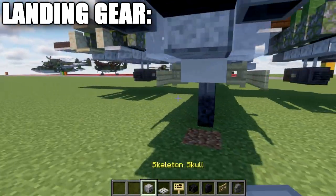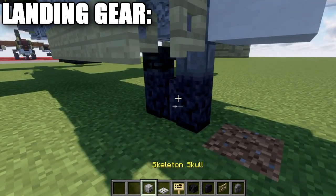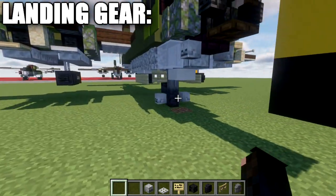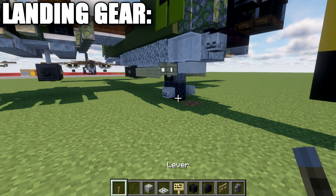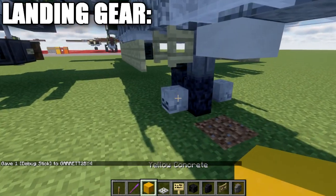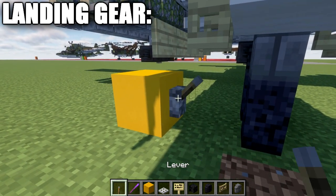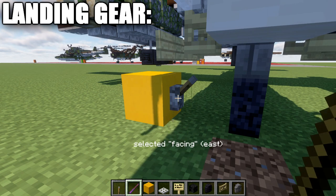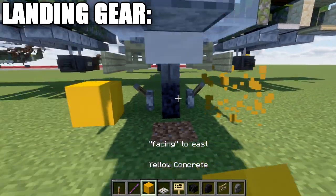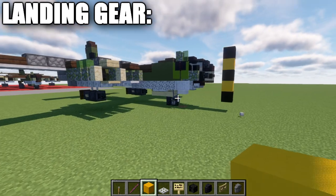Place two more iron trapdoors back on both sides, and two more birchwood signs on those iron trapdoors. For bedrock or pocket edition, place a skeleton skull on both sides with the polished blackstone wall. For Java players, grab the debug stick again — skip a space from the walls, place a block, place a lever off the side of that block, and left-click the lever until you get 'facing' selected, then right-click the lever until it rotates and connects up to the wall. Do the same on the other side to complete both sides of the forward wheel.